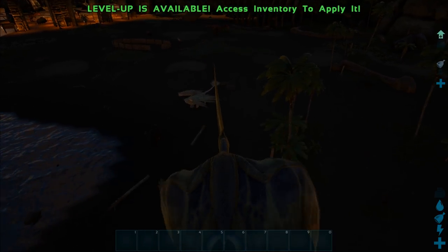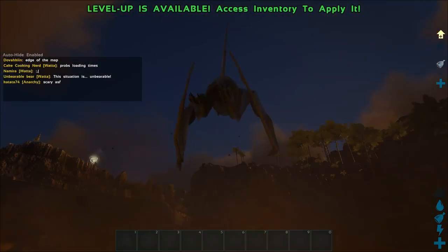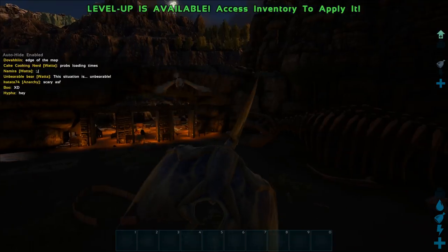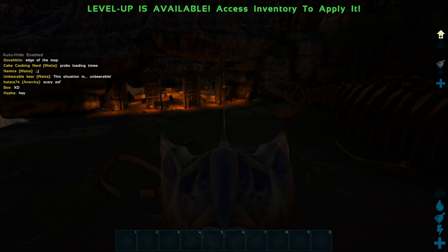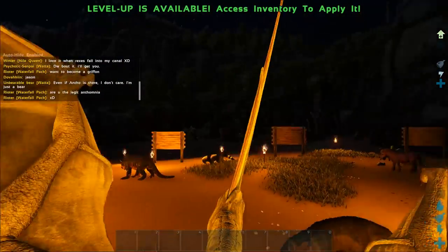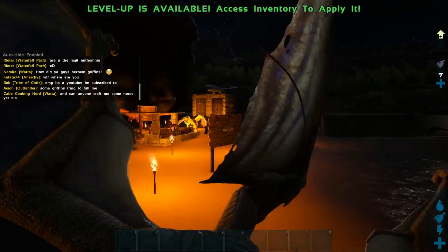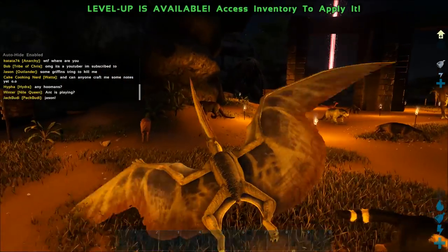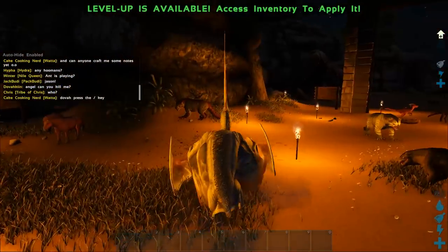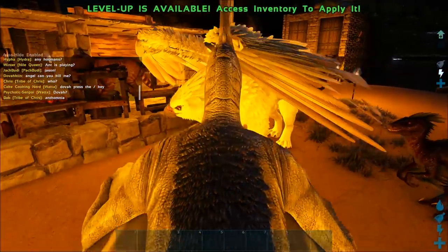Oh, someone has a griffin - how are you playing as a griffin? There are signs and stuff - is this like a peace zone? Oh it's a peace zone, so you can't actually fight here - this is a safe place! That's so cool. So this is where everyone's keeping their dinosaurs when they're offline I guess. I'm curious how you play as a griffin - to get a griffin, a human has to be with you and you have to tame it somehow.